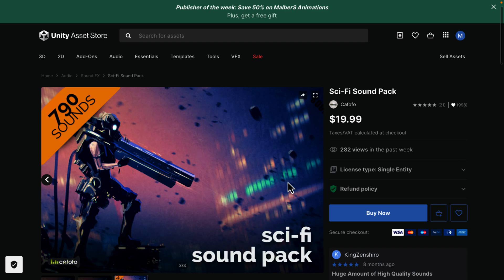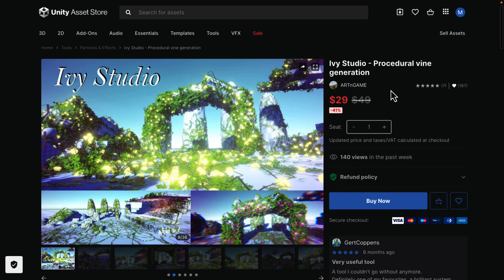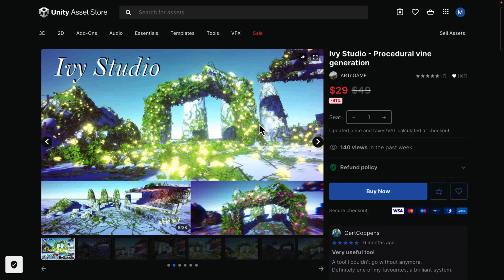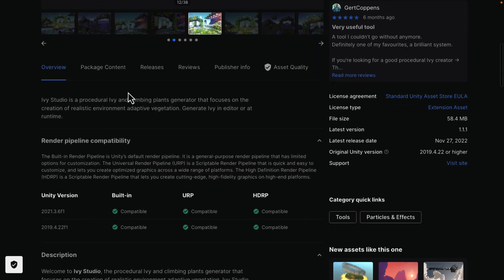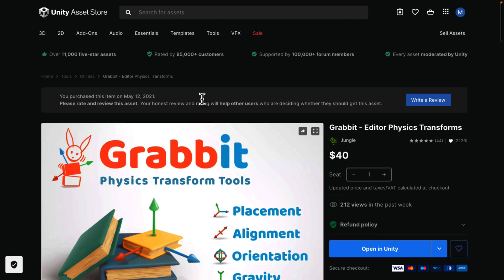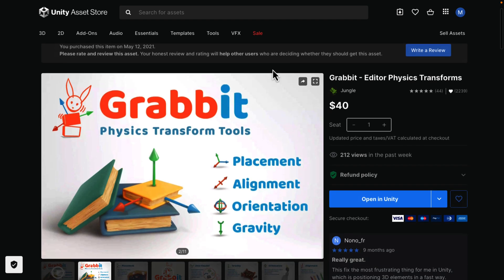You also get the Sci-Fi Sound Pack, which has 750 high-quality sound effects for sci-fi projects. One thing I'm noticing in this bundle is there's a lot of sci-fi-focused content. Then there's Ivy Studio, a procedural vine generation tool — if you need to create vines in your world, this works for that. It's a procedural ivy and climbing plant generator focused on creating realistic environments with adaptive vegetation, and it works with all three major pipelines.